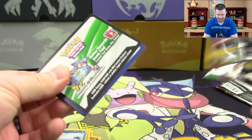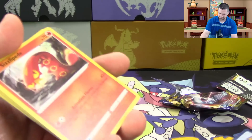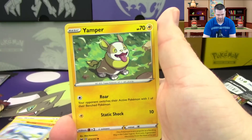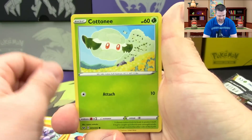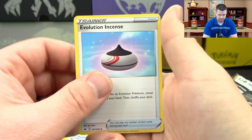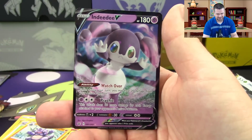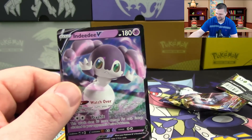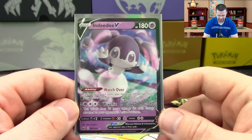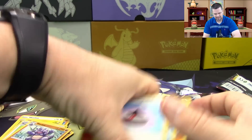Oh my gosh — back-to-back white code cards! Pack two: Sizzlipede, Yamper, Clobbopus, Cottony, Chewtle, Pokemon Catcher, Drizzile, Evolution Incense reverse — and an Inteleon V! Wow, first two packs both with an ultra rare pull!